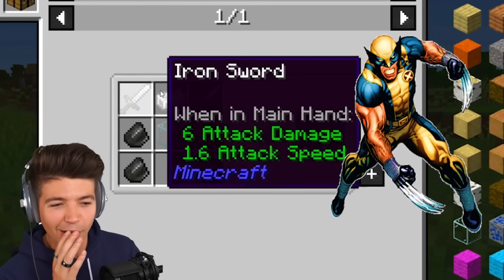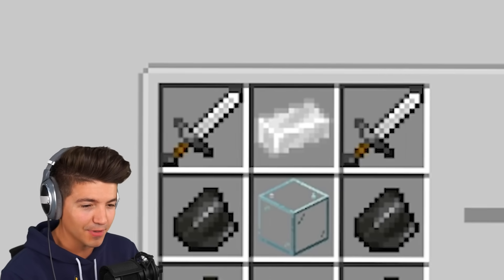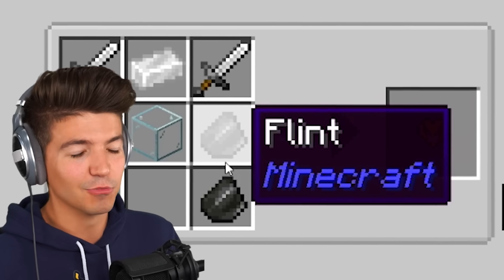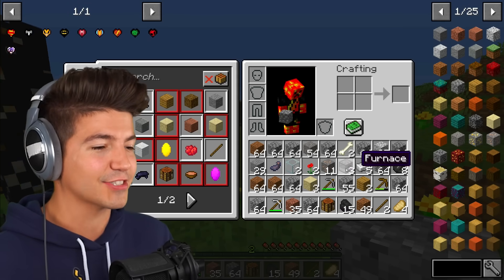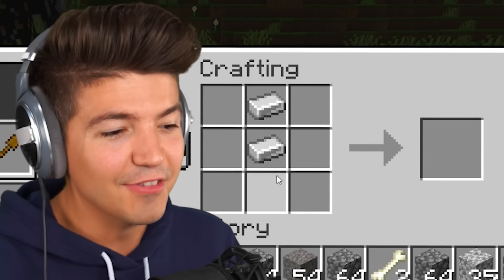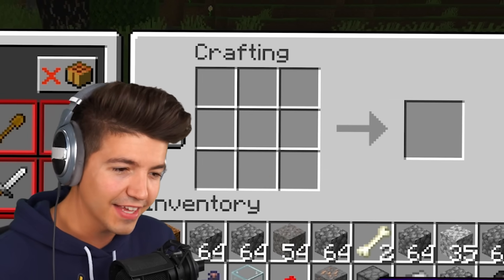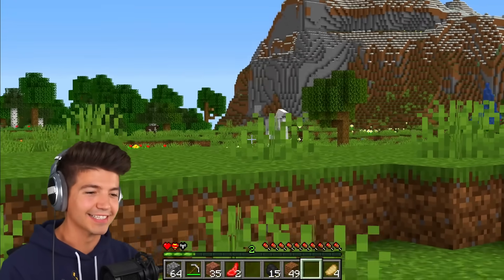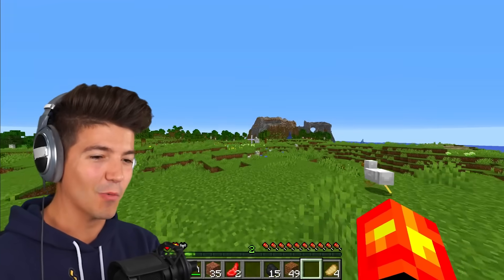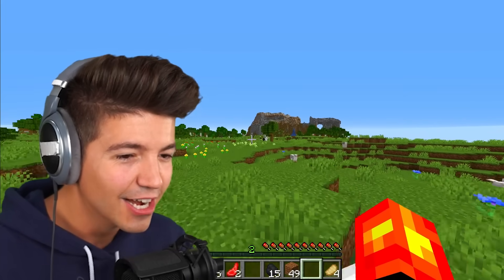We are now going to make the Wolverine heart. We need an adamantium ingot. I'm getting two iron swords, which I believe we already have enough iron for, and flint which we got earlier from the pickaxes. We do have to figure out how to get that adamantium ingot — I have an idea of where it might be. The adamantium ingot — this is the world's biggest golem.